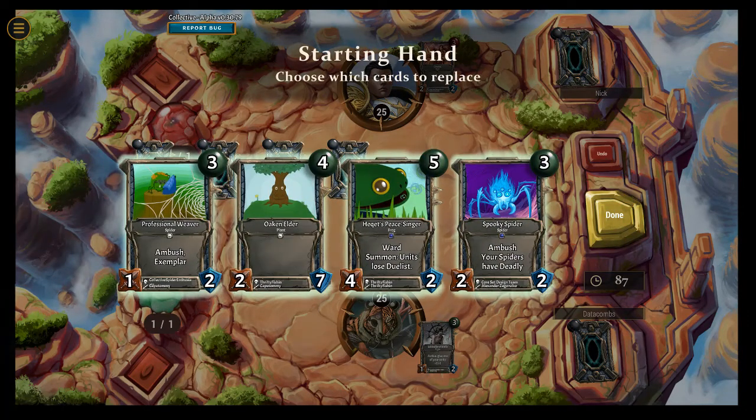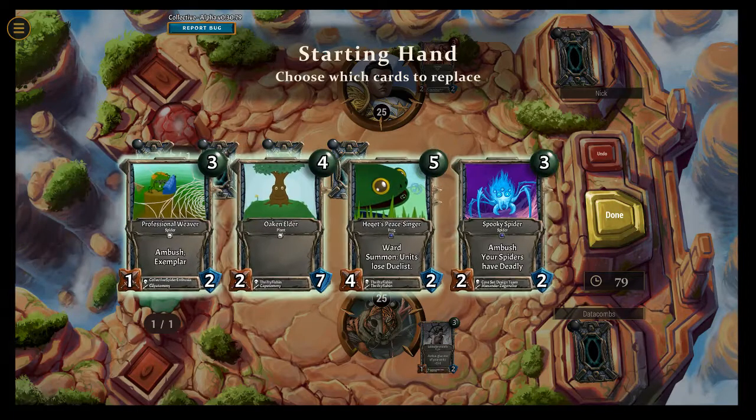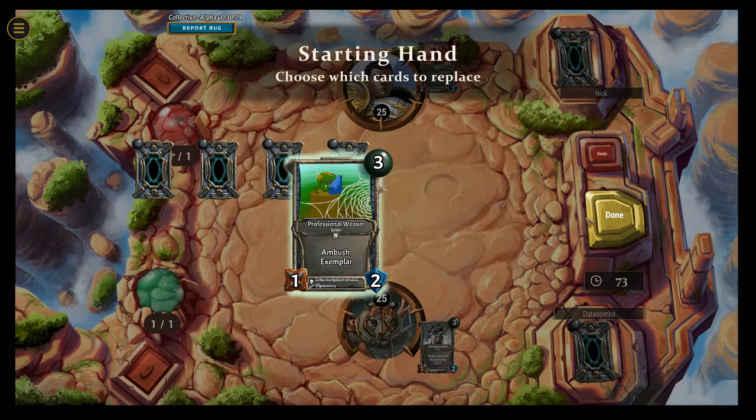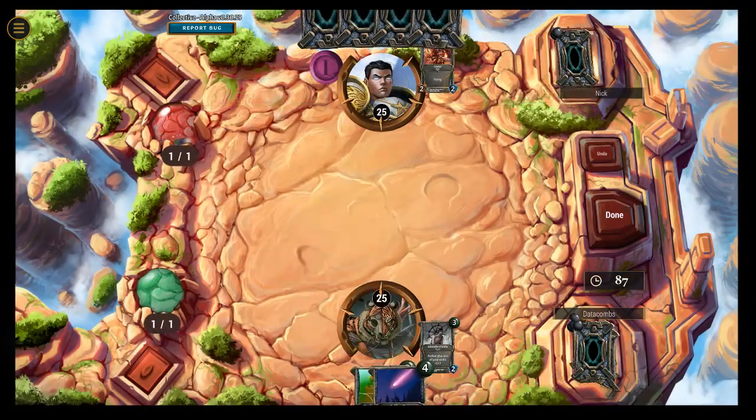Today I'm playing my Balook. I guess it's kind of a control deck — kind of a token and control deck, which is kind of weird. I'm trying to decide if I want to keep any of this. I'm gonna keep this little guy just so I have a guaranteed third turn if I happen to draw all really high cost cards, since that's the lowest thing that I have.